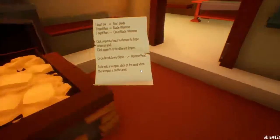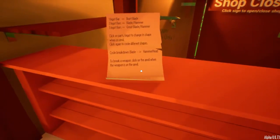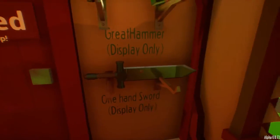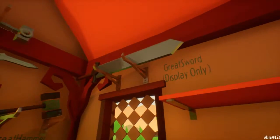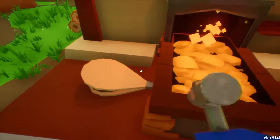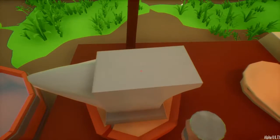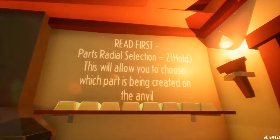There's more. I'm gonna keep this — this one seems kind of important. Display only, I can't... oh, it's very pretty though. Holy shit, that one's huge. How do I interact with this? Oh interesting. I want to hit my hammer. Oh look at this — 'read first' parse radio section.